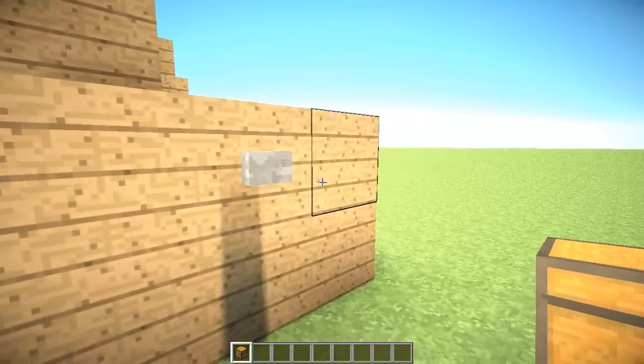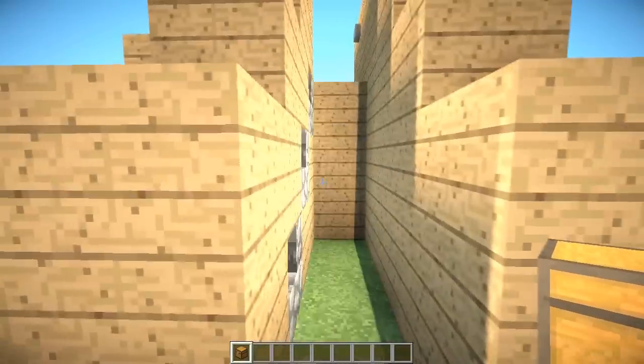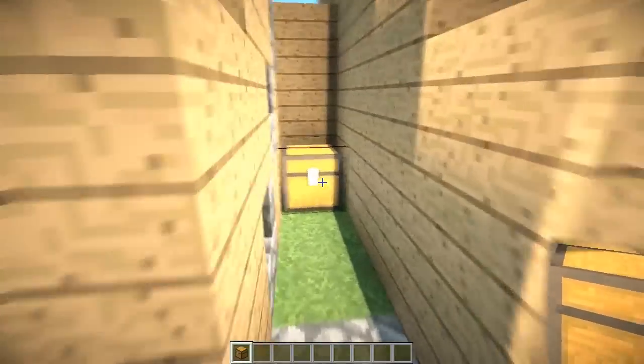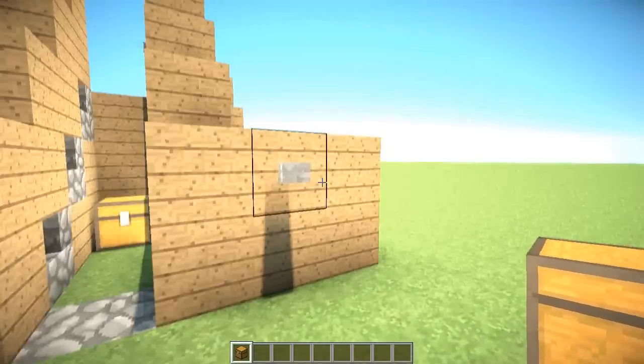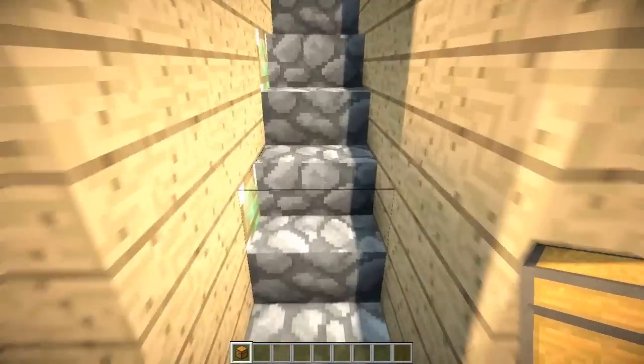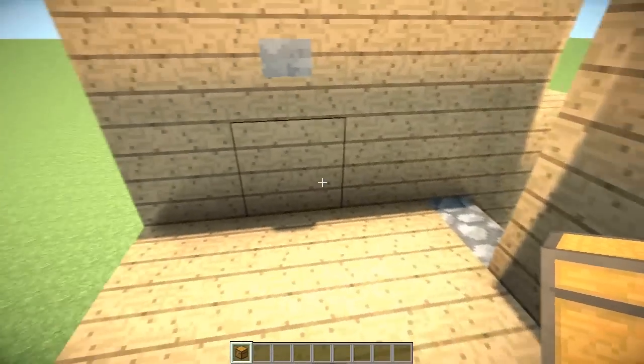A cool thing that you can do with this is if you just put these back in, you can put a chest here and store your secret stuff in there. If I press that button, you can't see it — it's just a cool way to store your items.